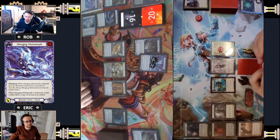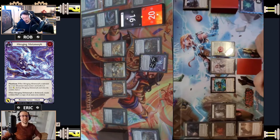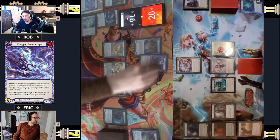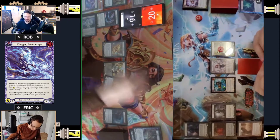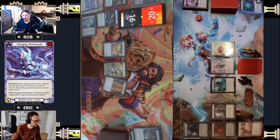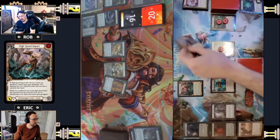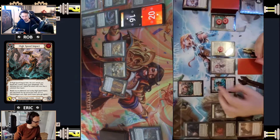I'd rather break it than buy it. Tough call - I think I break with Payload. I'll take it. On my turn I'll arsenal the one I drew. I'll pitch to come in with a High Speed Impact for four, boost Overblast - boosted two very good cards. Coming in for six.